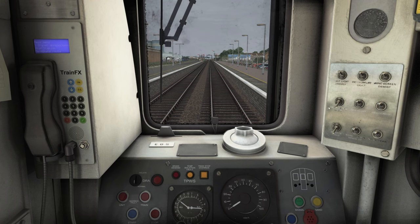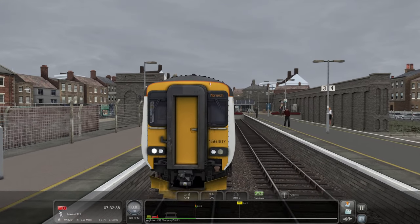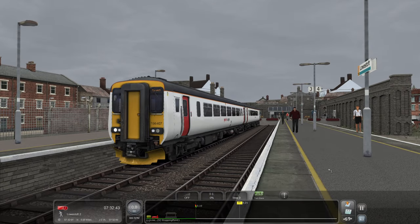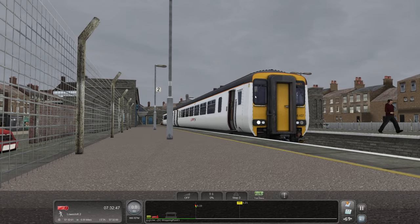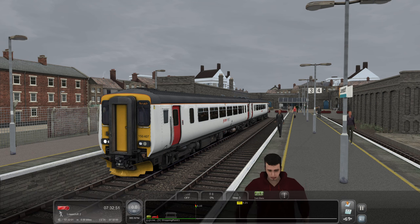Destination light, marker light - we'll just pop everything on so that we know what we're doing. There we go, instrument light on. There we go, and we're going to Norwich, lovely. We're in 156407, which is actually the same 156 that we used in the last episode.